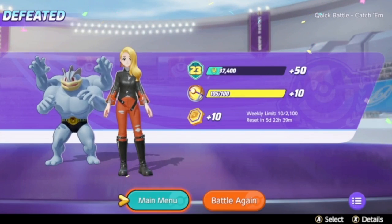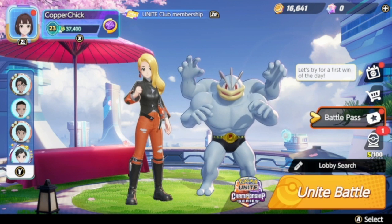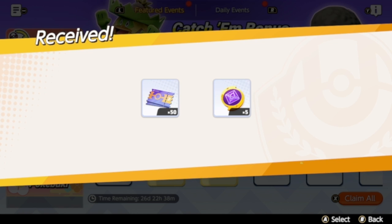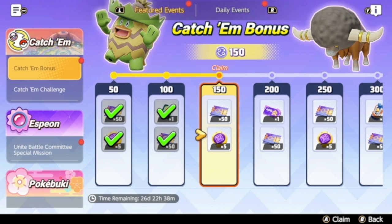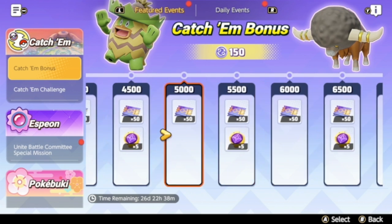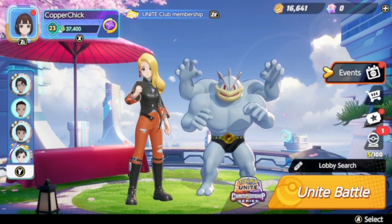I didn't congratulate anybody — I should have. Let's see what we get for that. I got 150 points. It's not based on how much I score, because I only scored like 50 points, but I got 150 points for that game. It goes way up here — 10,000 points total, and I'm at 150, so I've got a long way to go. My name is Copper Valor, and I am Copper Chick in Pokémon Unite. Have a good day.